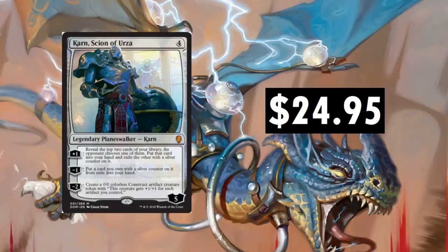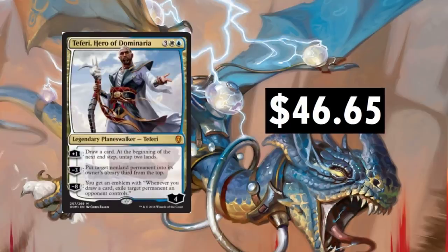Teferi, Hero of Dominaria — why did none of us notice that he is the hero of Dominaria, the hero of an entire plane? When this card first came out it was at like $12 to $14. Holy smokes, were we all wrong about that. This thing tripled, nearly quadrupled in price. $46.65 — foils are around $120 for promos. Just ridiculous. Amazing card. It's the number one most expensive card in the current standard, and it ain't going nowhere. Believe that.